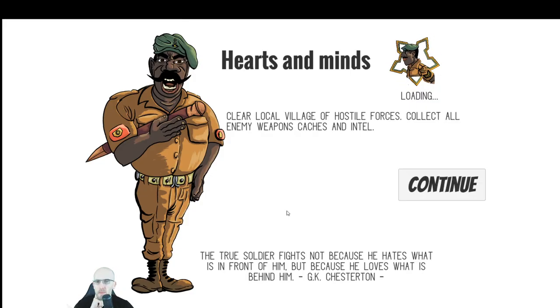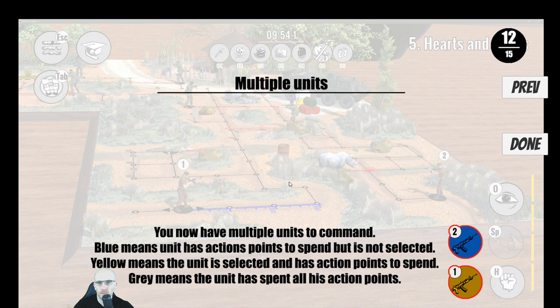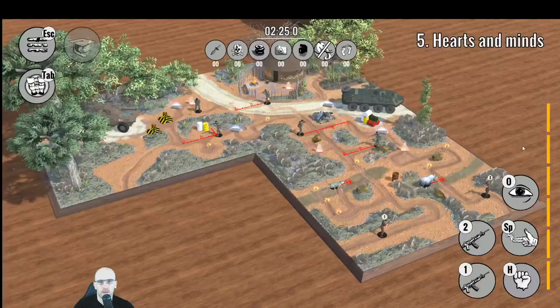Sweet — Hearts and Minds. The local village of hostile forces, collect all enemy weapons caches and intel. 'The soldier fights not because he hates what is in front of him but because he loves what is behind him' — G.K. Chesterton. Eliminate all hostiles, cover all intel and weapon caches. Multiple units — 12 out of 15. You now have multiple units to command. Blue means unit has action points to spend but is not selected. Yellow means the unit is selected and has action points to spend. Grey means the unit has spent all its action points. So number 1 and number 2 are the different units.